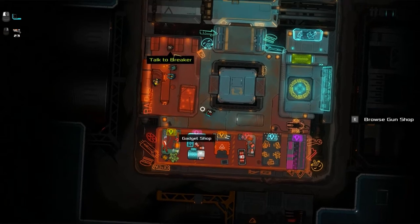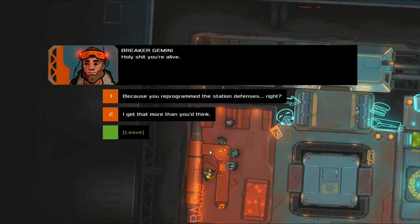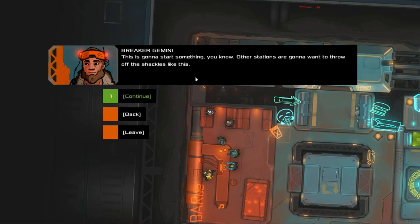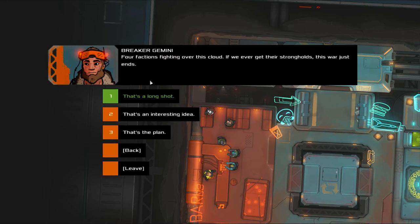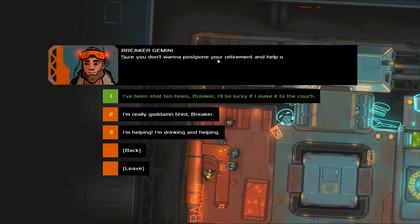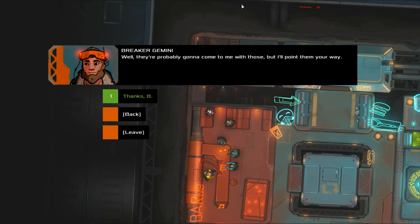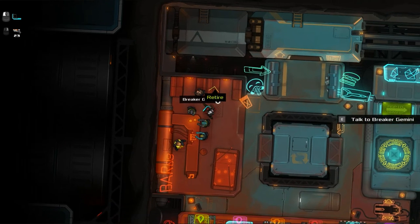She talked to someone named Breaker before, and that's who I'm gonna talk to here. 'Holy shit, you're alive.' 'I get that more than you'd think.' 'Hey, we have a station! This is gonna start something. Other stations are gonna want to throw off the shackles like this. Four factions fighting over this cloud — if we ever get their strongholds, this war just ends.' 'Sure you don't want to postpone your retirement and help out? You'd tear through these amateurs!' 'I am helping. I'm drinking.' 'Fair enough.' 'You're really gonna retire. What are you gonna do?' 'I have connections. People here have problems. I'm going to help out.' 'Thanks, B.'